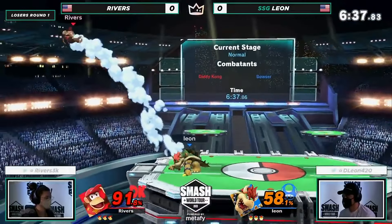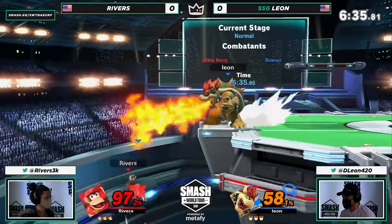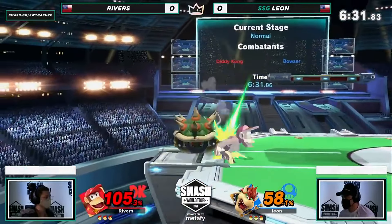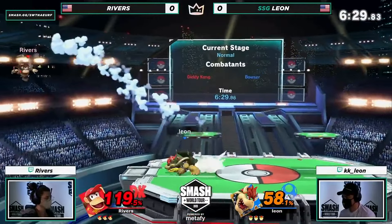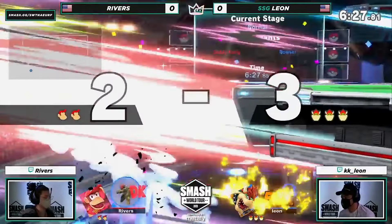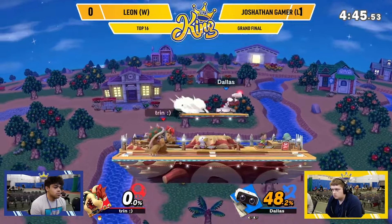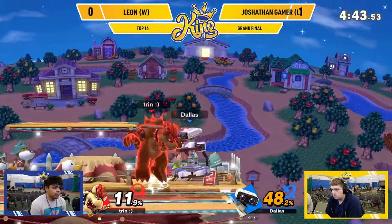Take the banana immediately into his control. This is terrifying. I'll tell you what, Leon — when he gets you offstage, his ability to kind of hold the ledge and trap you is so scary. Like, even if it doesn't result in a stock — it did that time. Very nice option, guys, instead of opting for another up air. Back here, very good stuff, covering a lot of space.